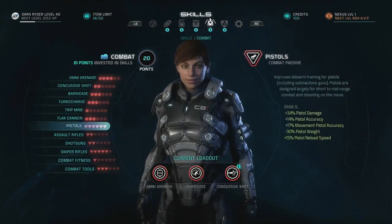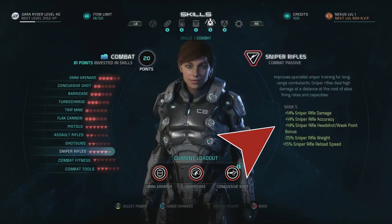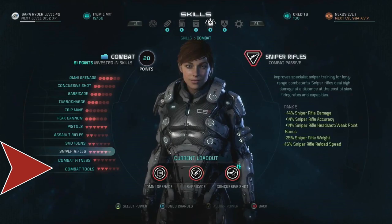The rest of the combat category is made up of passives, and I'm probably unreasonably excited about the fact that you can spec into certain gun types for the first time since the original Mass Effect. There are four gun types: pistols (which include SMGs), assault rifles, shotguns, and sniper rifles. Speccing into these weapon passives can increase your weapon damage, accuracy, accuracy while moving, reload speed, headshot or weak point damage, as well as reducing the weapon's overall weight. The last two passives are Combat Fitness and Combat Tools.